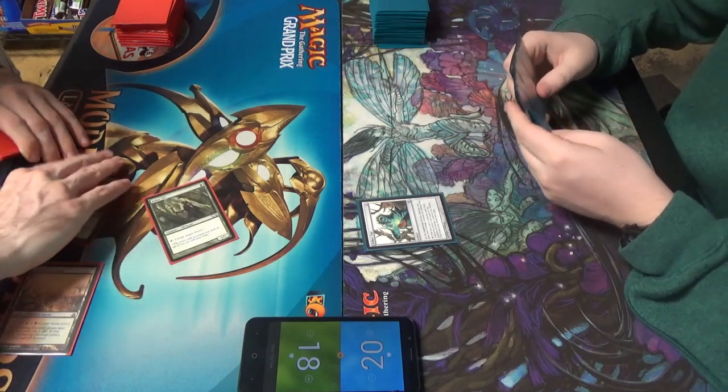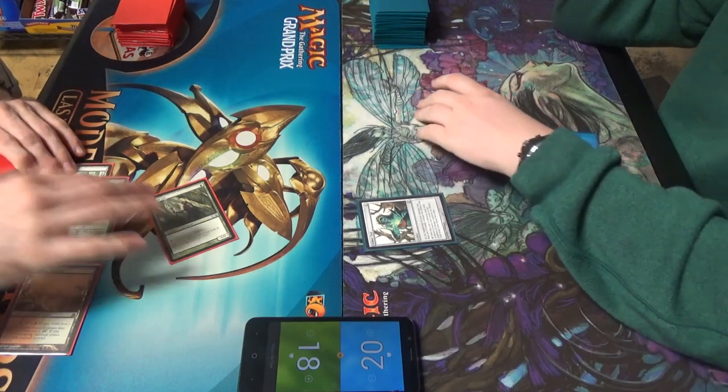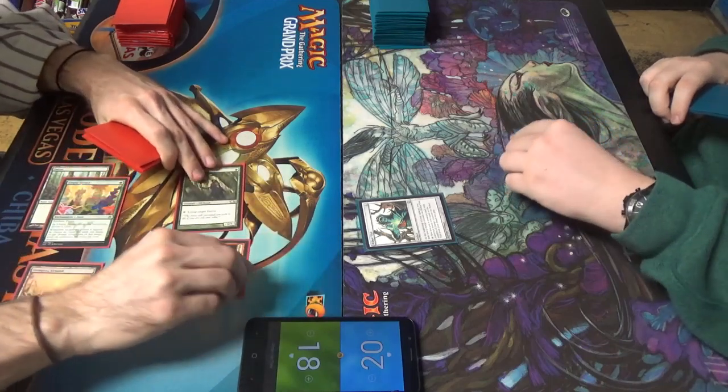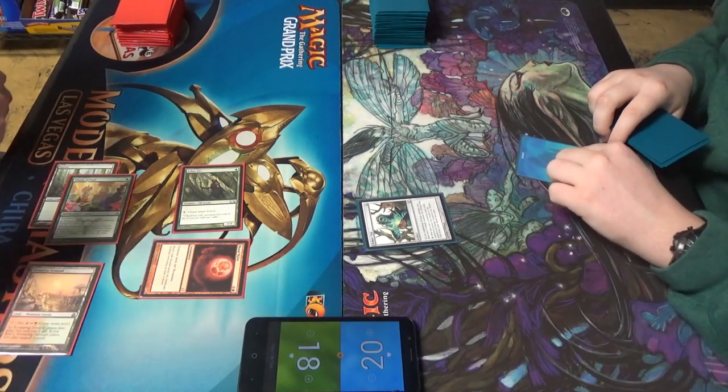Two, untap it, two. I'm going to leave red floating and we're going to play a Blood Moon. Floats away, pass turn.